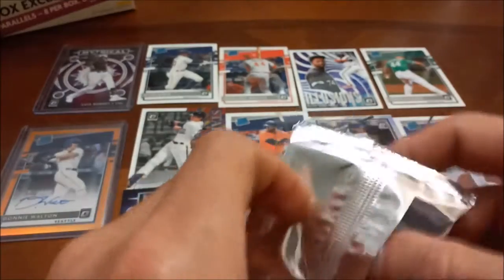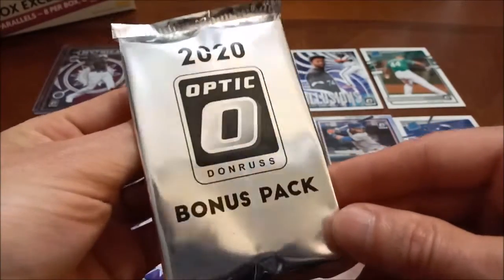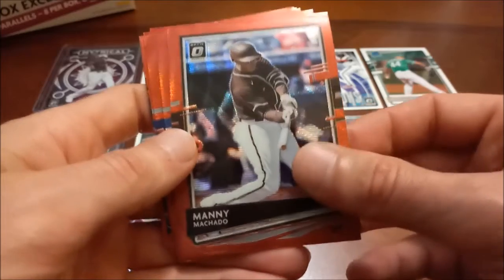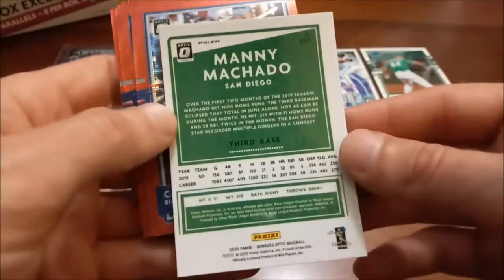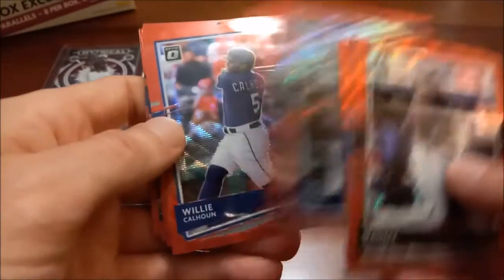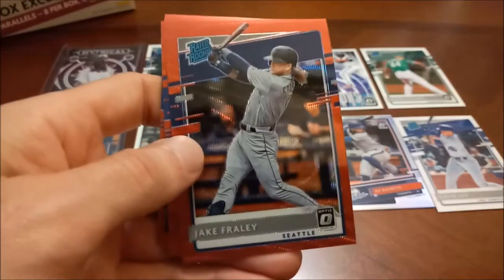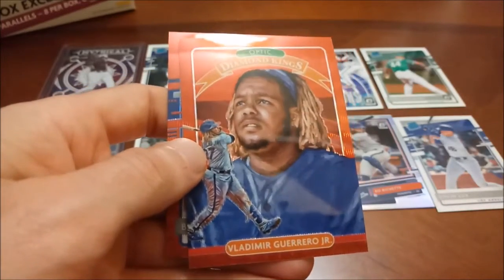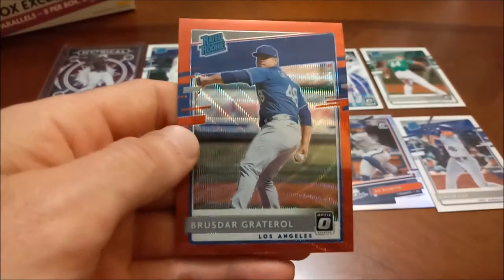I am pretty satisfied with this box so far, and we still have our bonus pack of parallels remaining. Here are our red wave parallels — we've got Manny Machado first. These are not numbered. Next is Kevin Biggio, another good one there, George Springer, Willie Calhoun rated rookie, Jake Fraley from Seattle, Anthony Kaye rated rookie, Vladdy Jr. Diamond King Red Wave — that's a nice one — and then Brewster Gratterall.